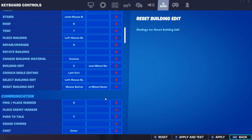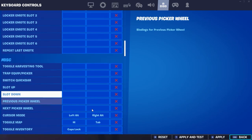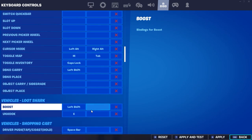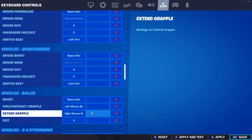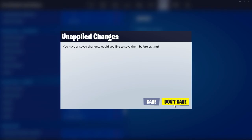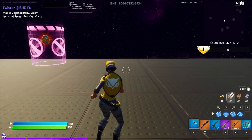All the extra keybinds don't really matter, except I use caps lock for my inventory and tab for my map. The rest after that don't really matter — they're just for cars and helicopters that are no longer in the game. And yeah, that's it for my settings. If you enjoyed the video, please consider dropping a like and a sub — it helps out the channel as we're doing more videos every day. I'll see y'all in the next one. Peace.